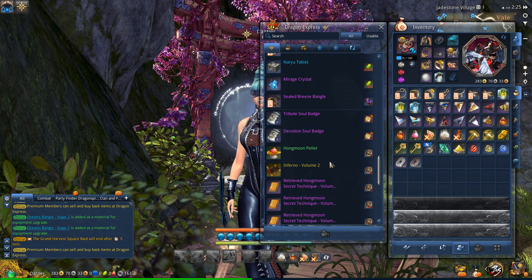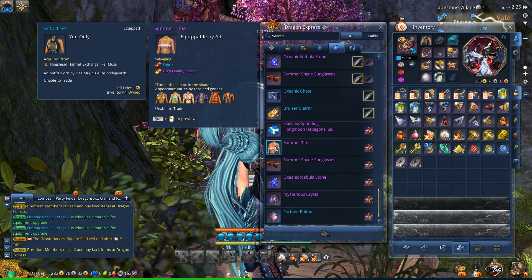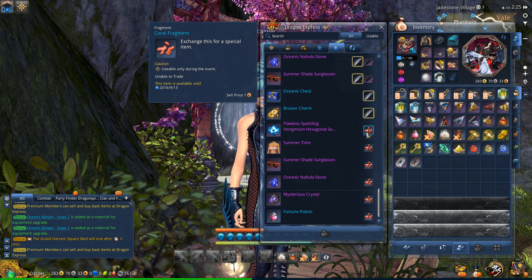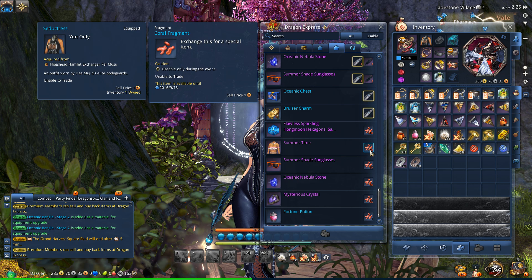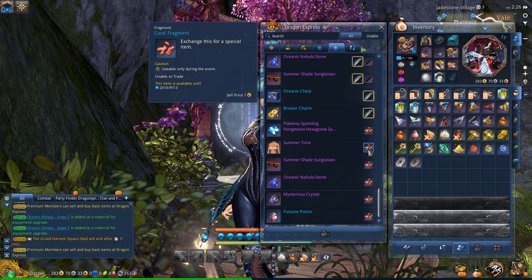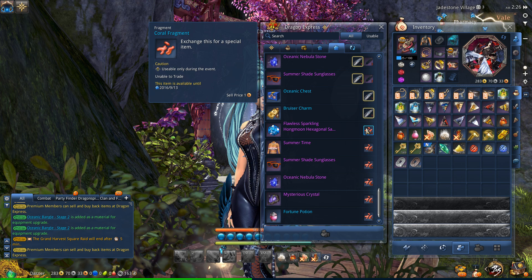If you save up enough coral fragments, you can get pretty much the same rewards. To get the swimsuit you'd have to save up 150 of them, and to get the hexagonal Sapphire you'd have to save up 500 - and that's a lot. Basically each one of these is a dungeon run, because you can only get one Coralite per dungeon daily. So 150 coral fragments is pretty much 150 dungeon runs, which is quite a bit but not out of the realm of possibility. 500 is pretty high - I don't know if I could do 500 dungeon runs before I'd go crazy.